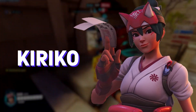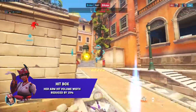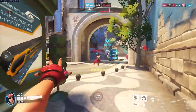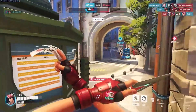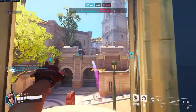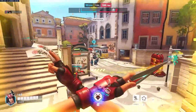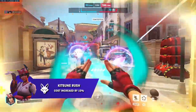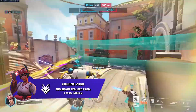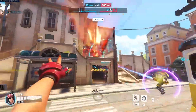Kiriko has the biggest changes coming to support, and they're mostly coming from her ultimate. Her arm hit volume width has been reduced by 15%, fixing a bug where her hand hitbox was so large it was blocking headshots from Roadhog and other close-range characters — meaning she couldn't die when hooked. They've also added an auto wall climb option similar to Genji and Hanzo. Her ultimate, Kitsune Rush, has had its cost increased by 10%, movement speed bonus reduced from 50% to 30%, and cooldown rate reduced from 3x to 2x faster. Honestly, this ult was just ridiculous and should not have been released in that state, so these nerfs are definitely needed.